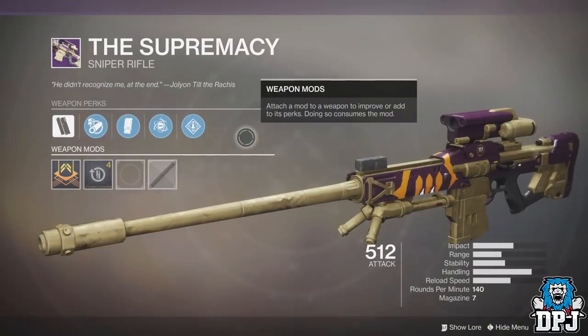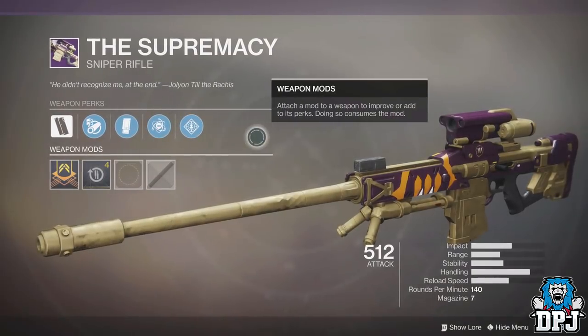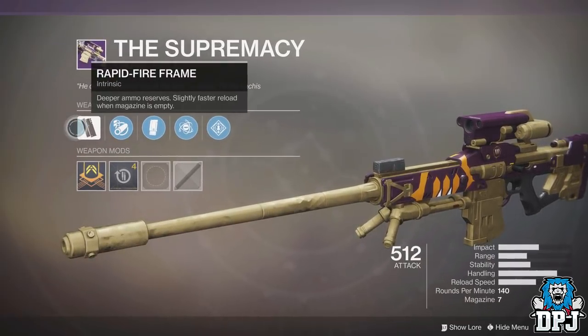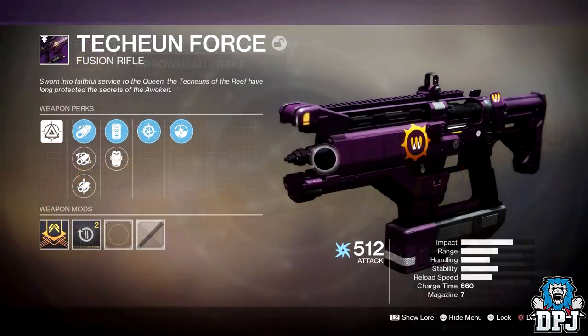Another friend of mine got nothing other than the Supremacy — yes, it seems those old school Queens weapons are returning. I've also seen the Queens fusion rifle floating around the internet, which you can see on screen now. I'm hoping we get back the — I believe it was called the Hereafter or Benevolence? I could be wrong. I remember using the Queen scout and absolutely tearing it up in PvP. Actually, that might have been a sniper — correct me if I'm wrong in the comments below.